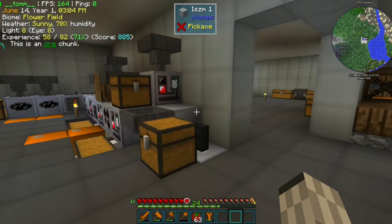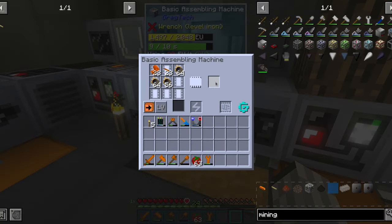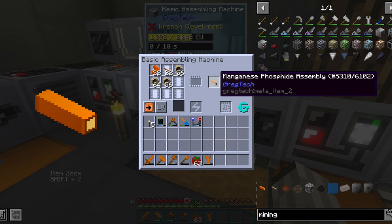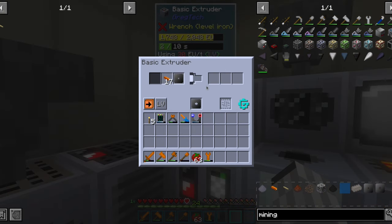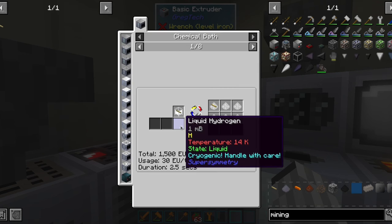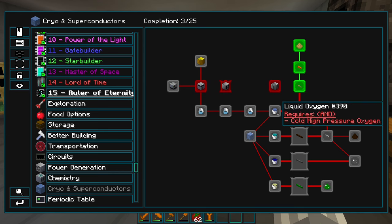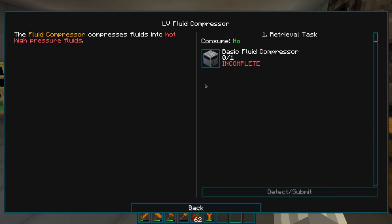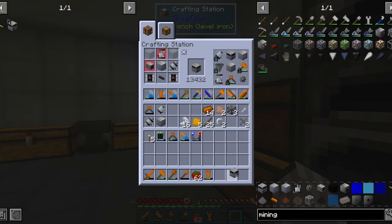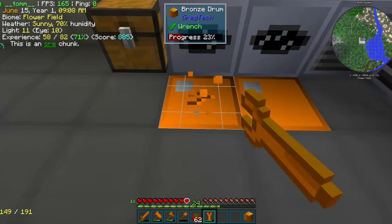To use these ingots, we first have to turn them into fine wires, then make an assembly out of the fine wires and some copper, which we are going to extrude into a wire. Finally, we have to cool it down to make it superconducting. Obtaining some cryogenic coolant seems to be a long chain, so let's start with a fluid compressor to begin the process of liquefying some oxygen.